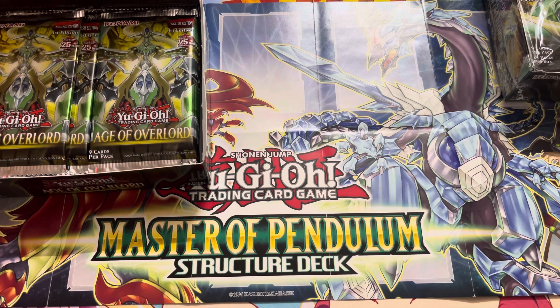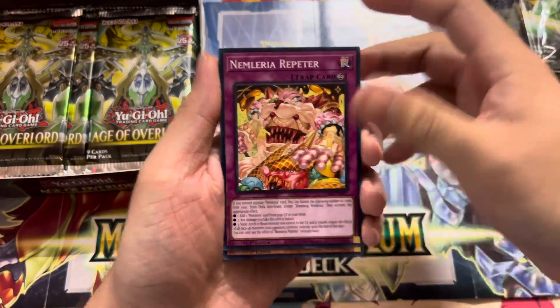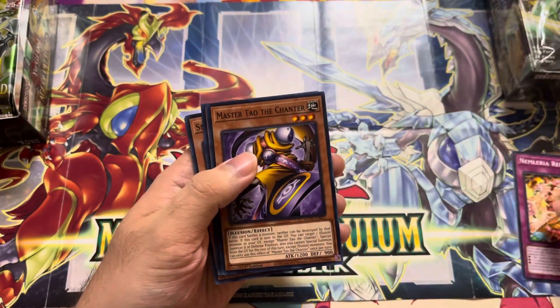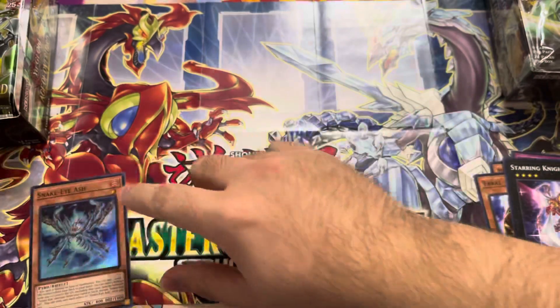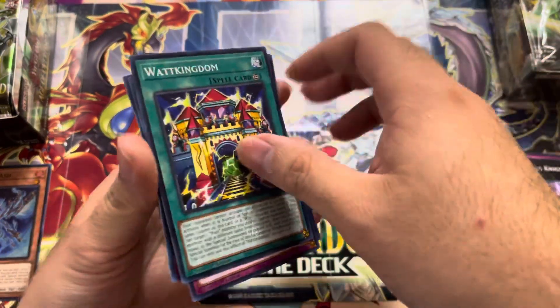We shall start off with the supers. Let's see — we got an Emlyra Repertoire, Master Tau the Chanter, Tarai, Starring Knight, Snake Eyes Ash. I'm planning on building a pierced Snake Eyes deck, that would be cool.